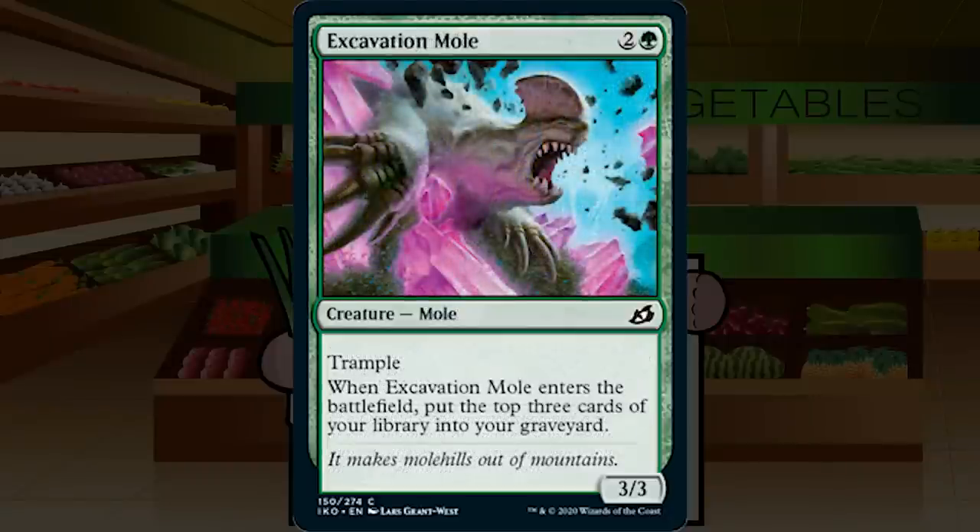Excavation Mole is 2G for a 3/3 Trample common Mole. When it enters, put the top three cards of your library into your graveyard. Another 3/3 for three with relevant text at common — this set is powerfully pushed. The self-mill is basically never a downside in green, and if you're green-black it's actively very solid. It's also a good mutate platform with trample. C+ across all decks.